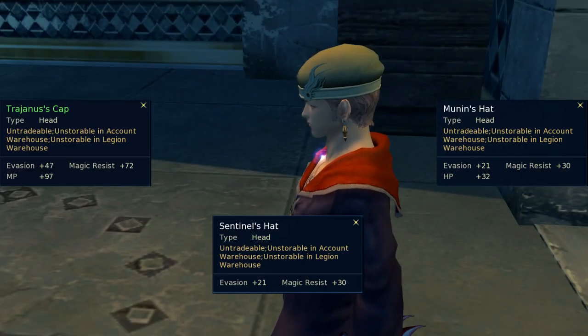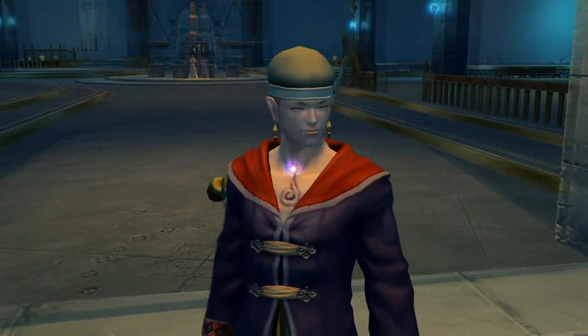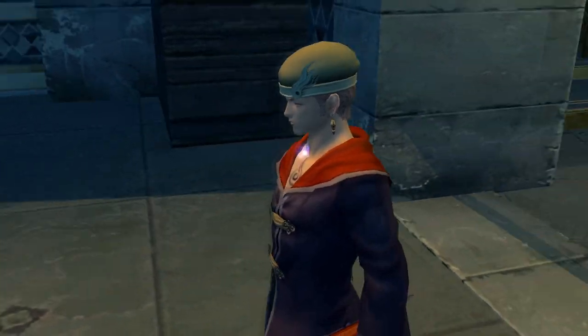Part 3: Skins you have three ways of getting. Munin's Hat is a reward for the level 7 quest The Imprisoned Gourmet. Sentinel's Hat is a reward for the level 8 quest Scouting Timolia Mine. Elyos get a second chance at it by completing the campaign quest Route of the Rot in Hyron.